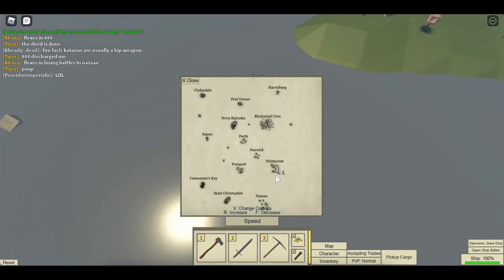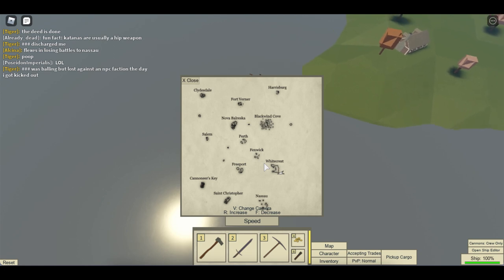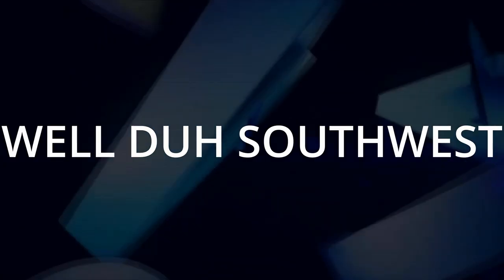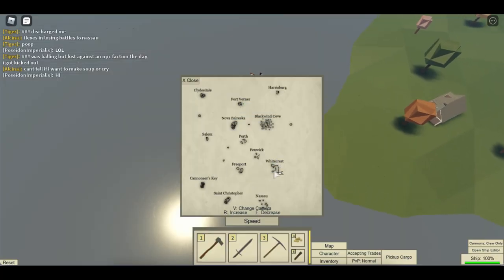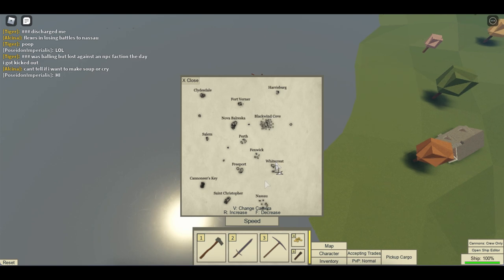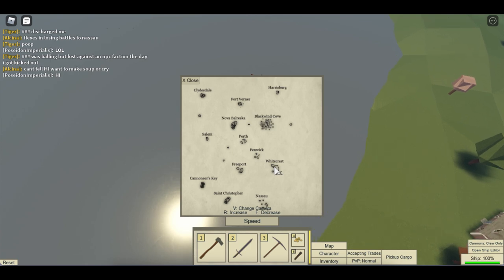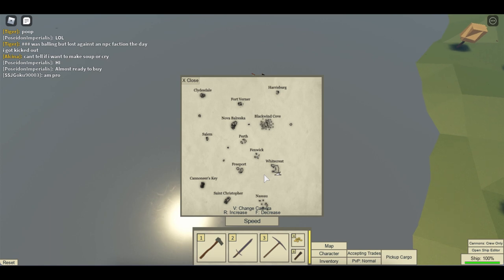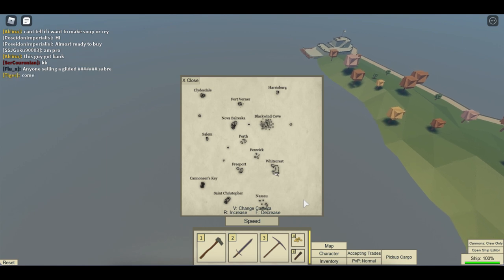Let's say I was going to White Crest and heading up to the northeast. You should really know the directions on the map. North is up, then east, south, west. Southwest, southeast, northeast, northwest. I'm southwest — subscribe to Southwest! Let's say I'm going northeast to Nova Bareska, because I do that a lot.